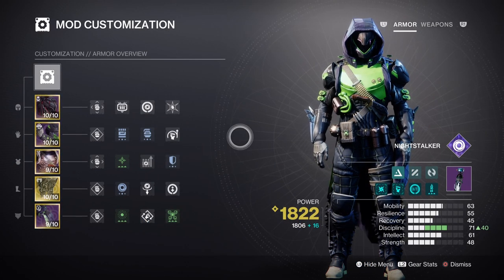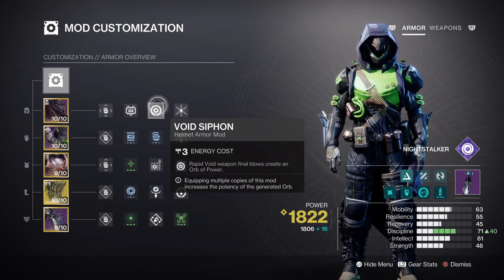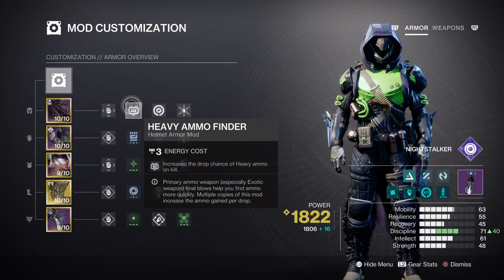Intellect at tier 6 with Deadfall will give us a 6 minute 31 second cooldown rate, which once you apply Orpheus Rig and other super energy generating mods, should come down to around a 5 minute super cooldown rate instead, depending on scenario. This leaves room for additional add-ons such as Charged Up, giving us a plus one to armor charges held. Void Siphon will allow us to create Orbs of Power on the go. A x1 Void Weapon Surge mod for a constant 7% weapon damage buff will also come in handy for taking down tough enemies and bosses faster. Time Dilation mod extends the duration of all time-based mods by around 15 extra seconds, and the heavy ammo finding mods are key for making your heavy last longer, especially with reserves mods available.